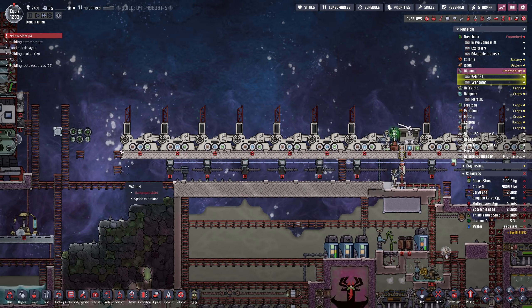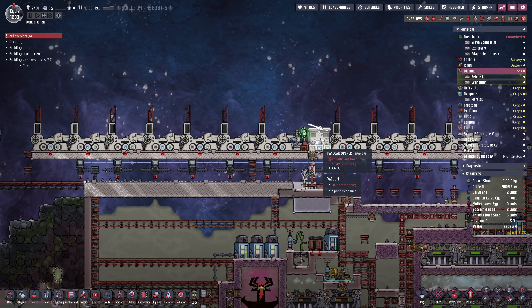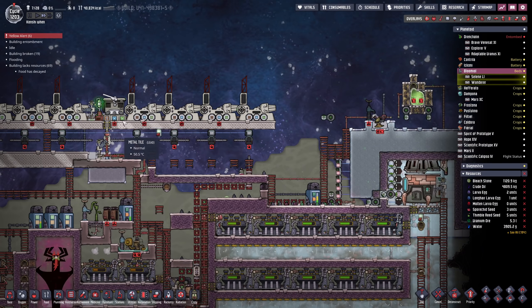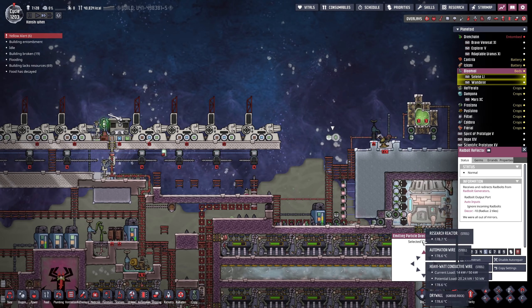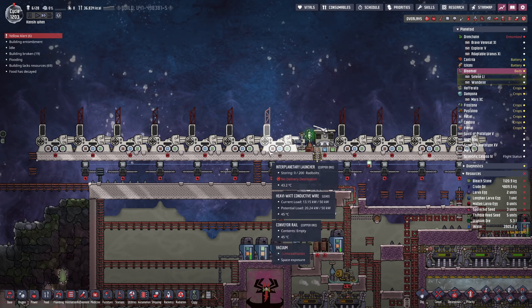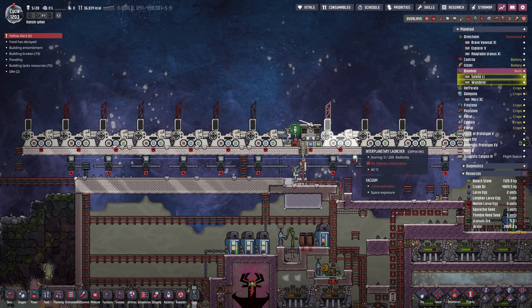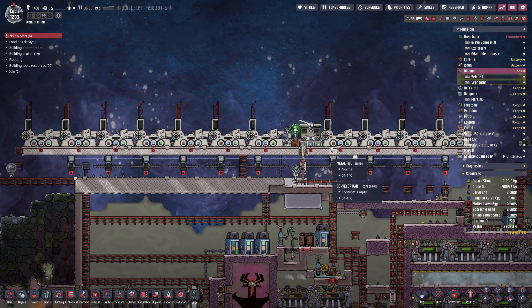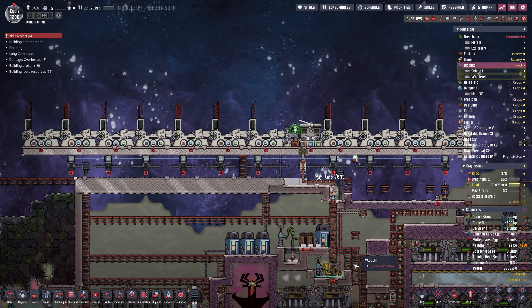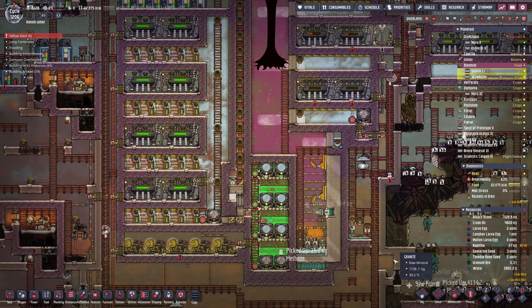I do need to put some ladder segments up there. What I did was I deleted the ladder segments up there because I didn't want any duplicants coming up here to manually unload or load the payload openers. Plus, once we activate this and start firing radbolts across here, I really don't want any dupes up here — it's going to be a lot of radbolts along this section. This is going to be radbolt central, and if they're running around up here, they're going to be dead dupes.